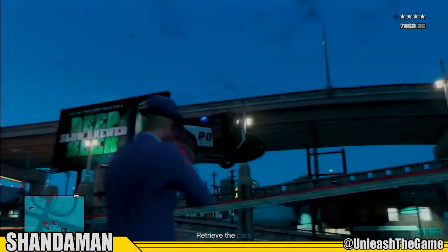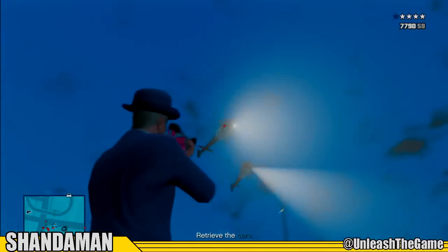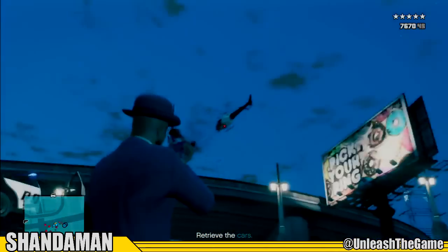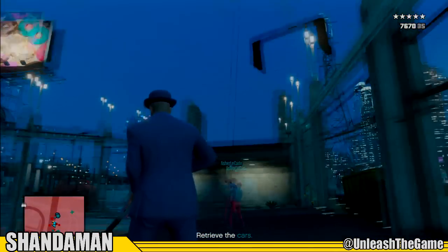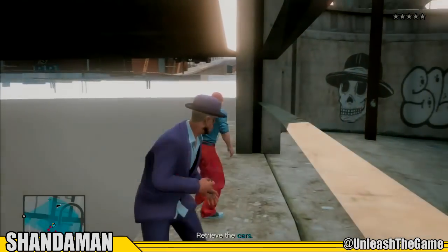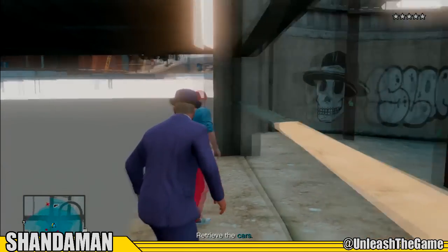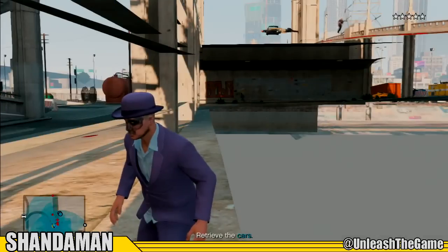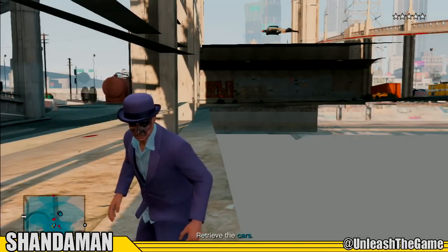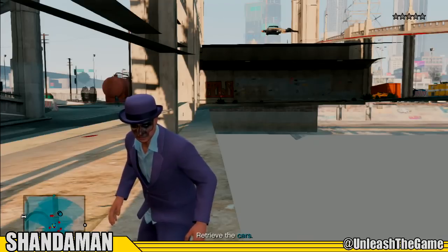A quick tip: to get to five stars, it's usually best to shoot down some helicopters and you'll get that five-star fairly fast, as you can see right here. Once you have your five-star rating and your friend has his, make your way over to an edge in this glitch until your stars start flashing. Your stars should only flash for about 45 seconds to a minute.